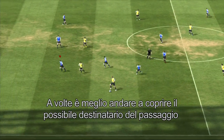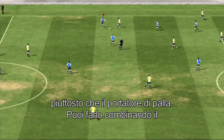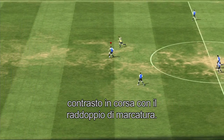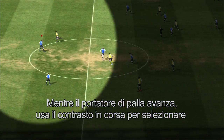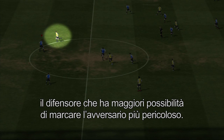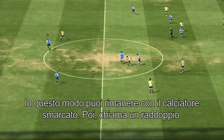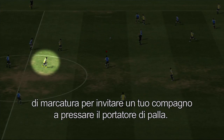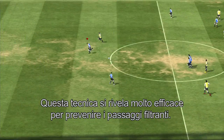Sometimes it's better for you to mark a threatening pass target rather than the current ball possessor. You can do this by combining a running jockey with a secondary press. While the opposition is on the attack, use a running jockey to switch to the defender you think has the best chance of marking their most threatening player. This allows you to stay with the open player. As the play is developing, use a secondary press to call a teammate to press the ball possessor. This is a very effective way to defend against through passes.